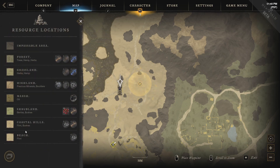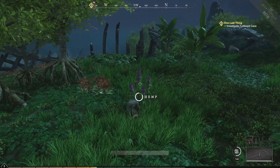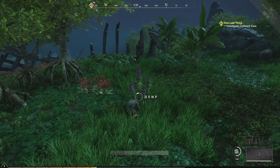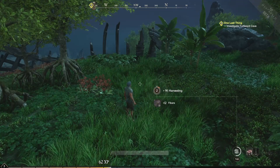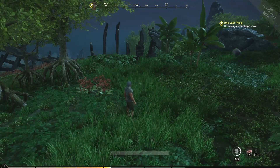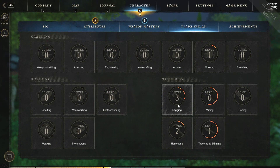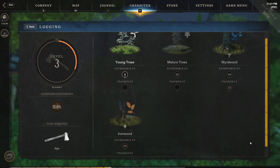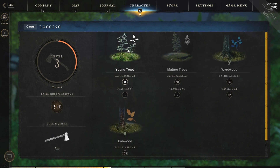My suggestion when you first start: gather everything, pick up everything, chop down trees, because that builds experience very quickly. If you go to your trade skills, you can see that as you increase your trade skill, these are the trees you'll be able to harvest as you advance. You can harvest young trees until level 50, mature trees at 50, and Wyrdwood trees at 100.